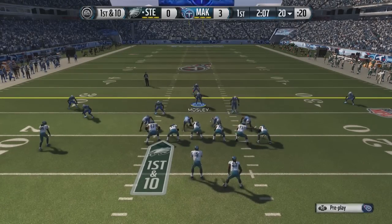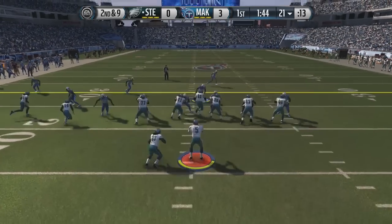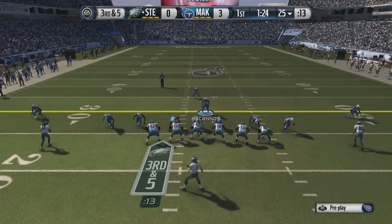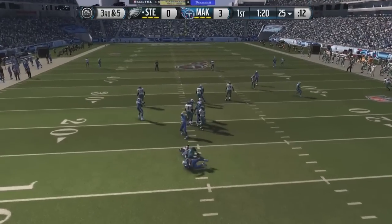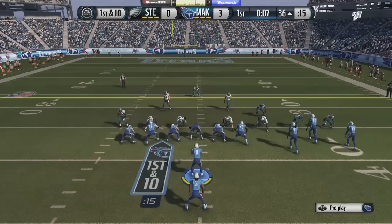Here we are on defense for the first time today. He's going to go with a handoff to start it off, but we're right there with Dante Fowler. Second down and nine for my opponent. He's coming out in the same formation, going with an HB draw, but we're stuffing that up. Here we are with a third down and five for my opponent. He is in the shotgun. He was trying to go to that slant pattern. We were covering it. We are going to get the sack in the backfield with CJ Mosley.